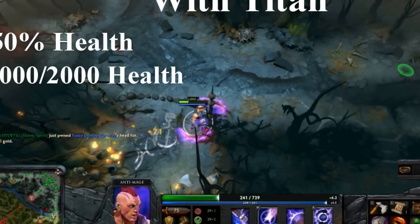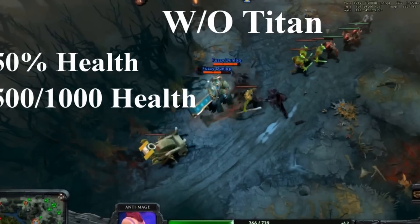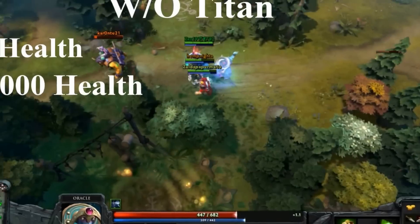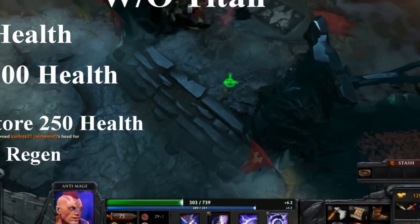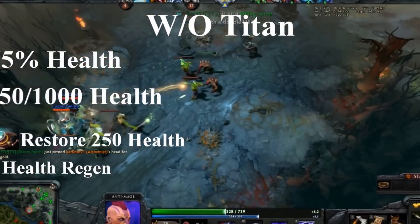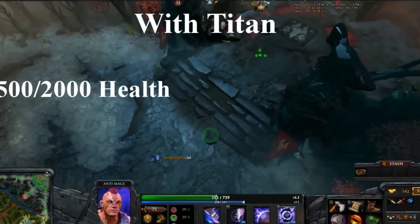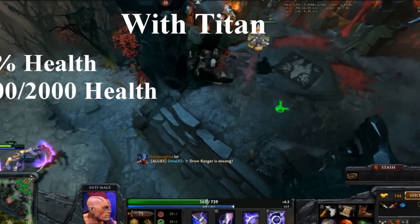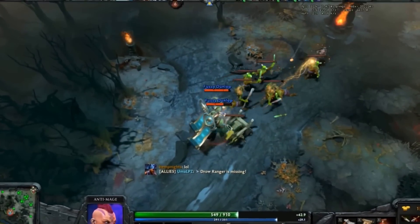One last time, we will put the hero back down to 1,000 out of 2,000 health. Let's drop the Titan — again, your health percentage will stay at 50%, so you will have 500 out of 1,000 health. If we use the Mech now, the hero's health will become 750 out of 1,000 — 75% max health. If we pick up the Titan, the hero's health will be 1,500 out of 2,000, still 75%.